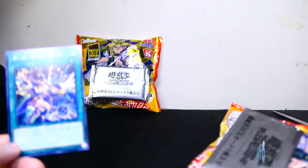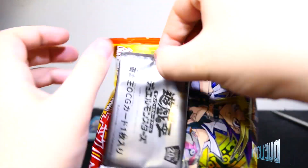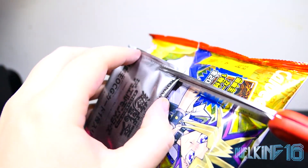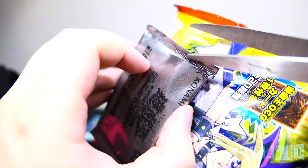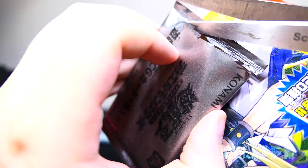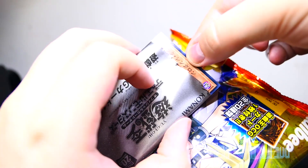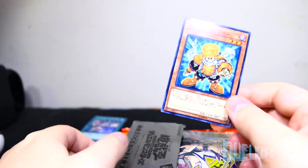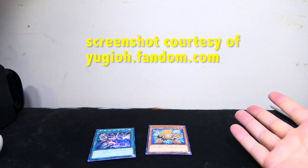Okay, so let's go ahead and move on to the next and last pack of this video. Just gotta be careful — there we go. Okay, see — oh okay, it's a Dark — it's a Level 3, it's Junk Synchron! Oh, I know this card. Okay, so that's gonna do it for this episode of 'What's in That Pack.'